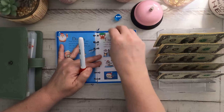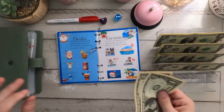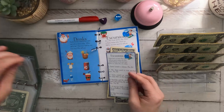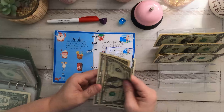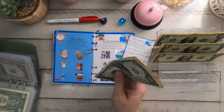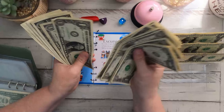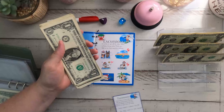I grabbed a four-sided dice and we got a two, so we're gonna save two dollars for that one. Then we check the extra card: Santa rented a cabana, pay three dollars. So we are saving five dollars total. In Excursions we have one, two, three... all the way up to nineteen dollars.